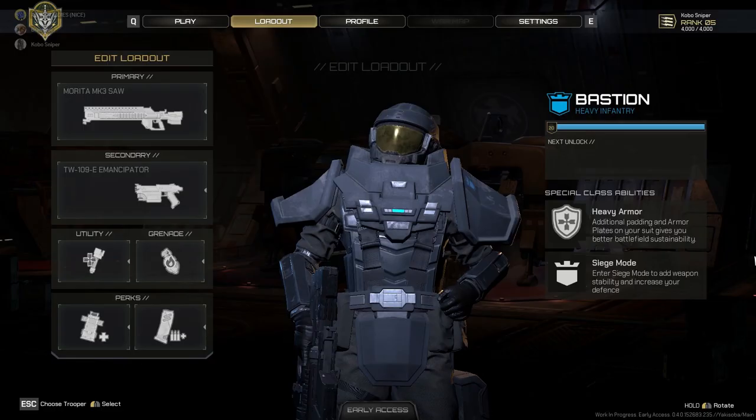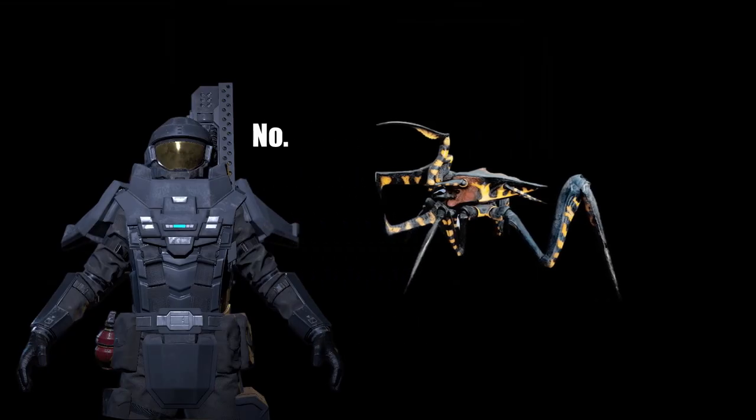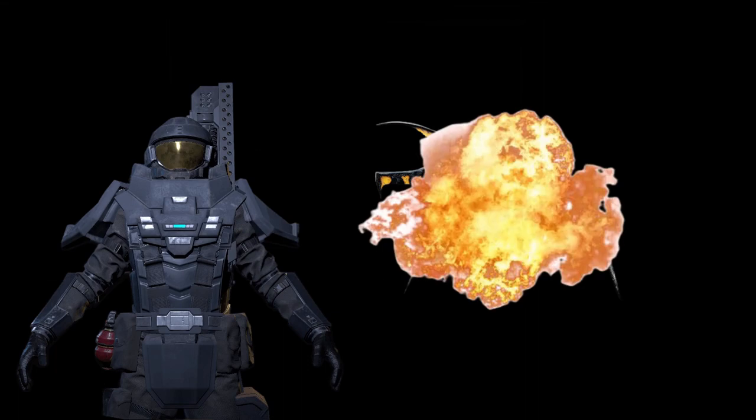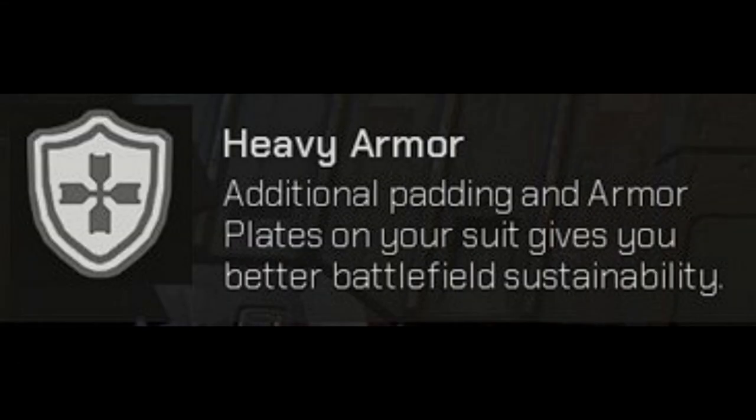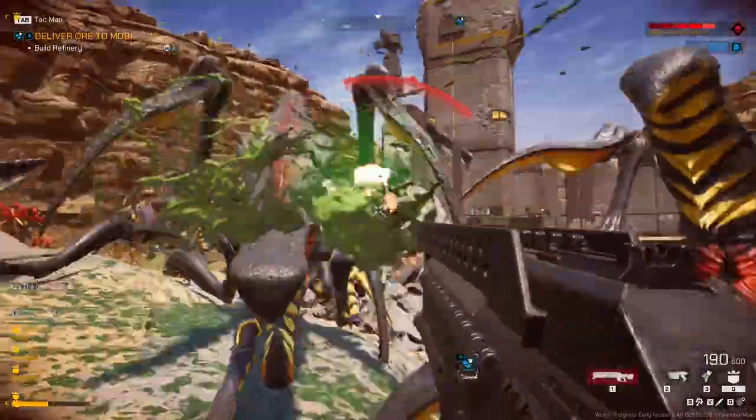First off, let's start with a brief description of the Bastion — their equipment, their perks, and their special traits. The Bastion is geared for two things: swallowing damage from bugs and belching it back out in return. Bastions wear thicker armor than both Hunters and Operators, represented by their heavy armor special ability. Thus, they can survive more attacks than the other two classes. Even in veteran mode with mutators active, a Bastion can still shrug off multiple attacks before going down.